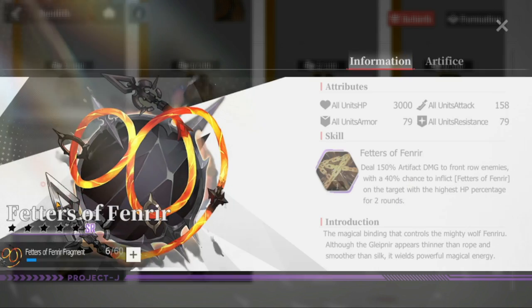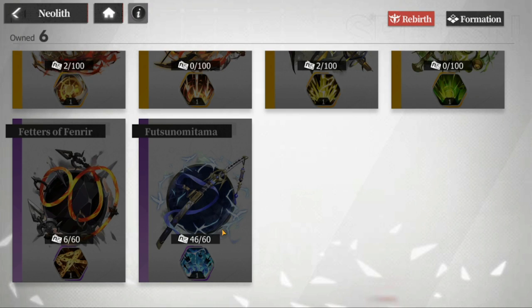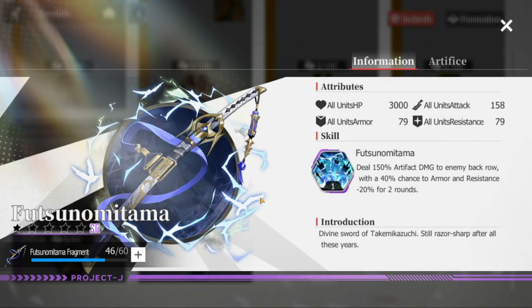For your SRs, starting with Fetters of Fenrir — this one deals 150 damage to the front row, which I don't recommend. The front row enemies are tough; you need artifacts dealing damage to the back row. I've used it for a while but eventually upgraded to the others.